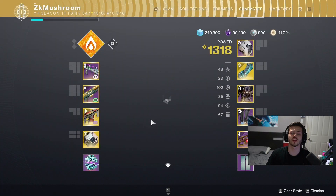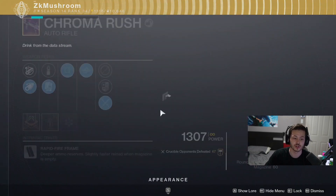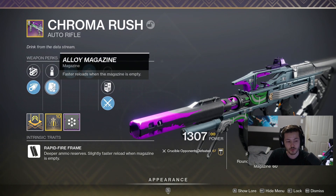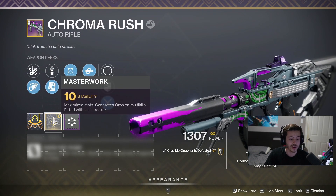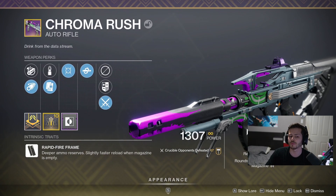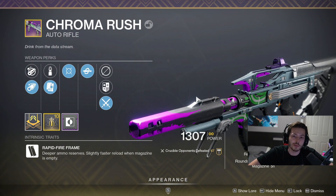What's up YouTube, in today's video we're gonna be using the auto rifle from Season of the Splicer. It took me a while to get it, but it's called the Chroma Rush. It's got Kill Clip, Moving Target, lower magazine, Corset Rifling, and a stability masterwork — this thing is kind of shredding. I'm gonna put a counterbalance on it; you can put back a mag if you want.